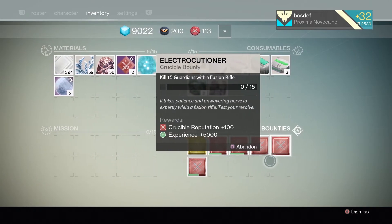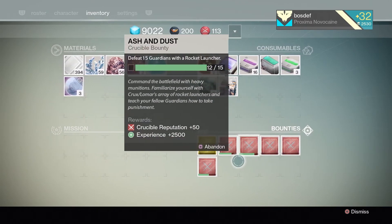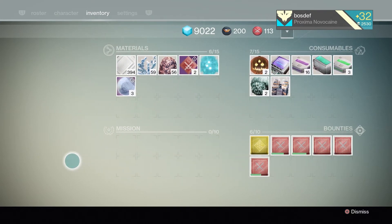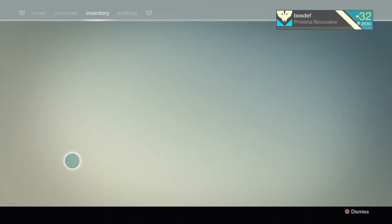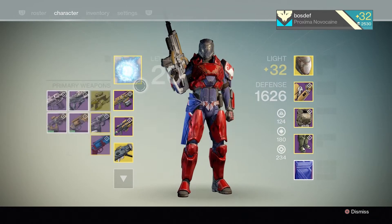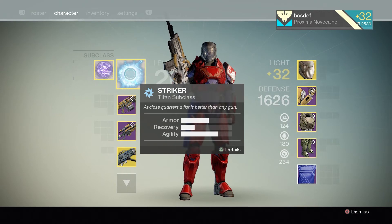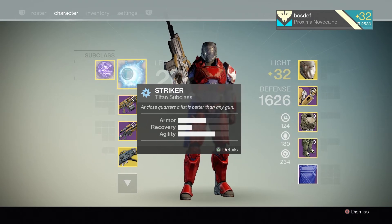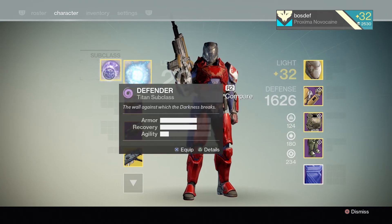Now this is a change I'm not 100% sure about. There's this little box next to the bounties and I don't remember if that was there before — I feel like that's new, but don't quote me on that. Your subclass now shows the element — Striker being Arc and Defender being Void.